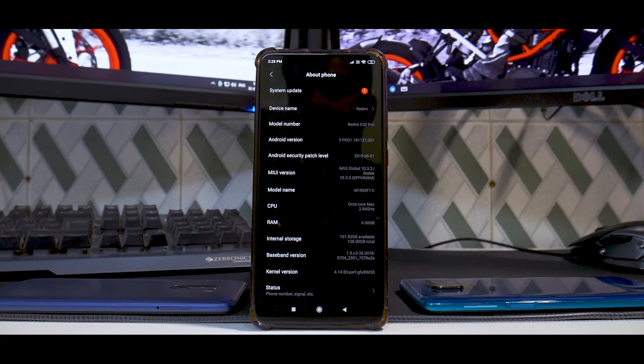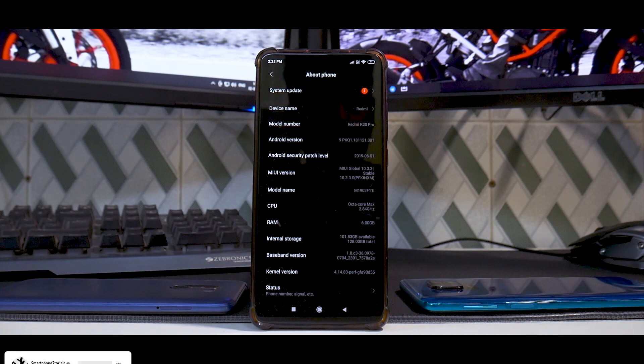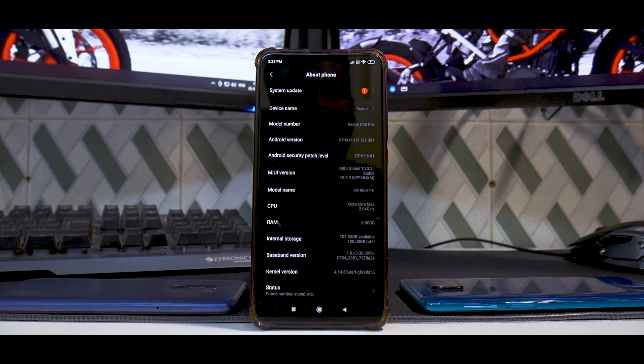Regarding problems with sensors when you downgrade: my front camera motor was not working, so I upgraded to 10.3.5 and then it started working, then downgraded again using the flash tool, and since then everything has been fine. So to answer your question — if you downgrade to the first ever version on your K20 Pro, you might face sensor issues, but I have not had any problems and everything is working fine.